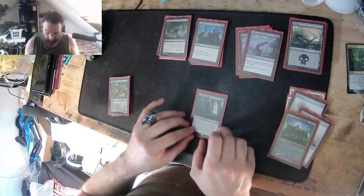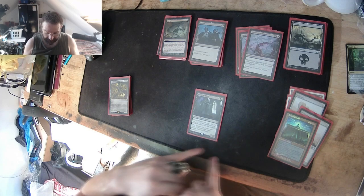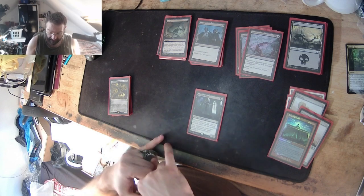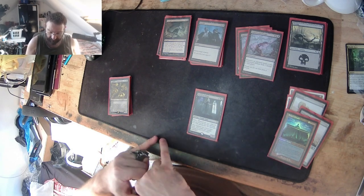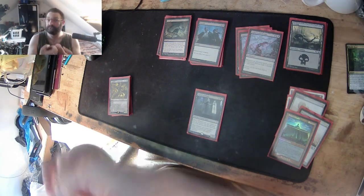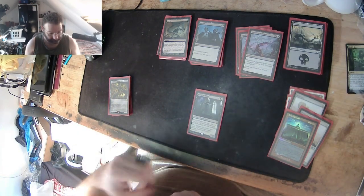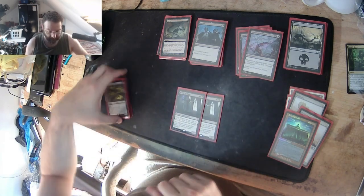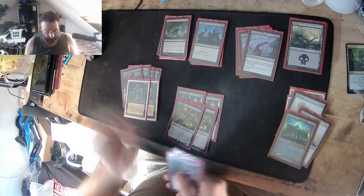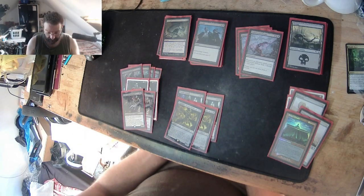Pontiff of Blight: he costs six, he's a 2/7 with Extort, and other creatures you control also get Extort. Extort is: whenever you cast a spell, you may pay one white or black — if you do, each opponent loses one life and you gain that much life. So this is another life drain and life heal. We're running two Pontiffs, two Mortarions, four Wraiths of the Prodigious Six, two Hypnotic Specters, and two Geth Lord of the Vault.